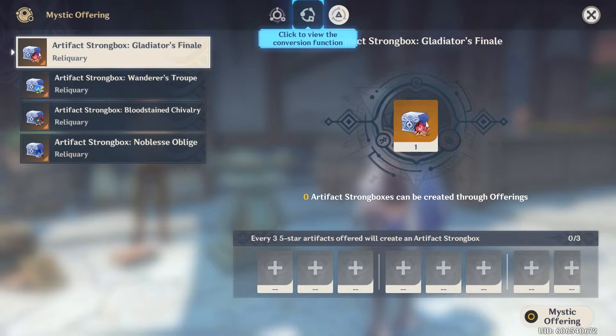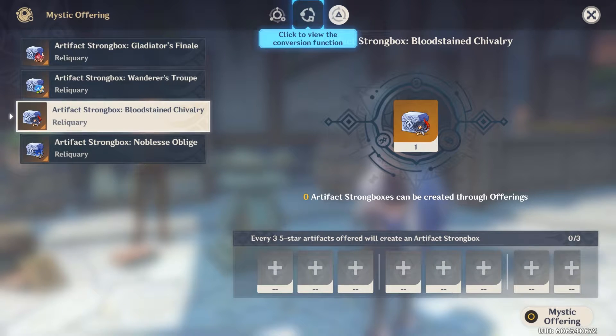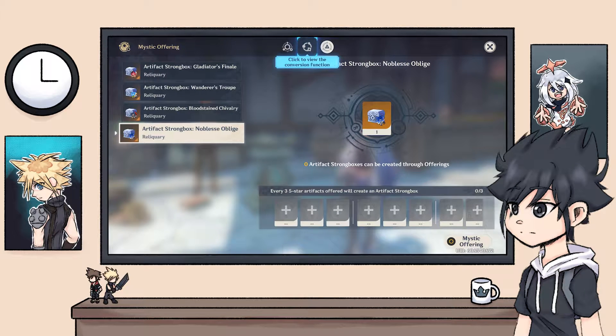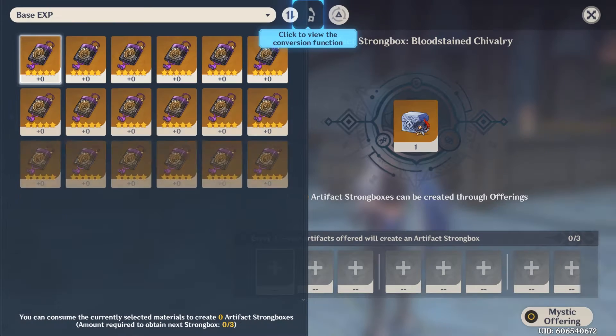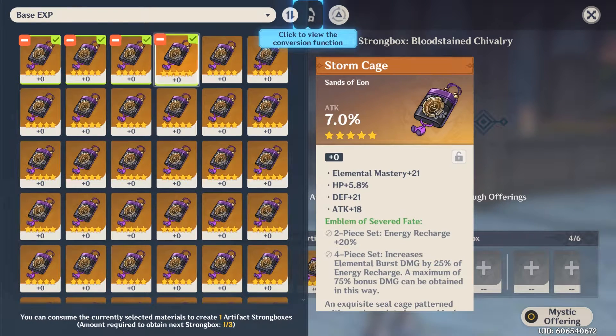Just to quickly review: with the Mystic Offering, you'll be able to trade in three artifacts for one piece of the following set. Unfortunately, you can't choose a specific piece. Given that we are offering three artifacts for one, I would hope we get to choose a piece. This would definitely make it more worthwhile if we didn't have to battle against RNG.